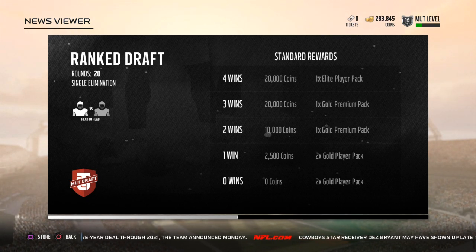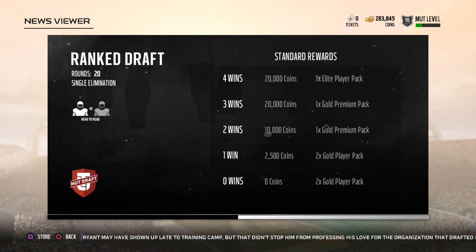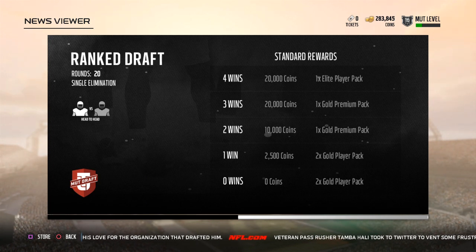I'm 99% certain you can sell that elite player pack, so that's a really good reward. If your team isn't great for Mutt, go do ranked draft — Draft Champs, Mutt Draft, whatever you want to call it. You build your team through the draft, play, get good rewards, and help your Mutt team out. So here you go guys, these are just some ways I've been making coins. I hope this helps. Drop a like on the video if it did. Talk to you later, peace.